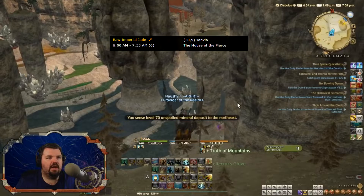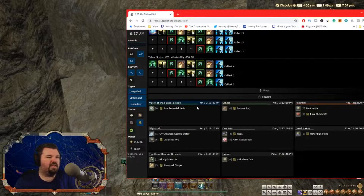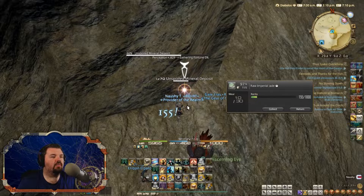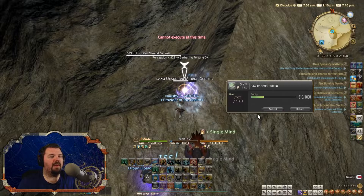We'll wait here until the cordial is cooled down. As you can see, we still have 4 solid minutes to get the raw Imperial Jade. Okay, we got back in here. Let's go ahead and farm the raw Imperial Jade. Looks like we got 1 proc. 2 procs, baby! We got the maximum procs.